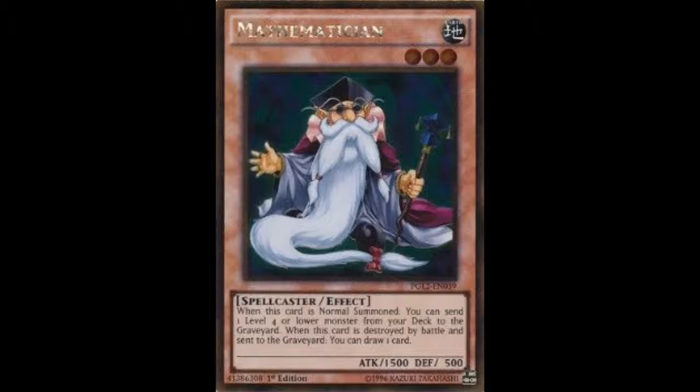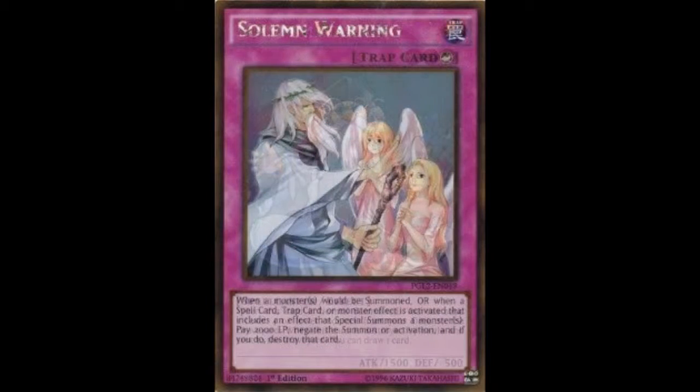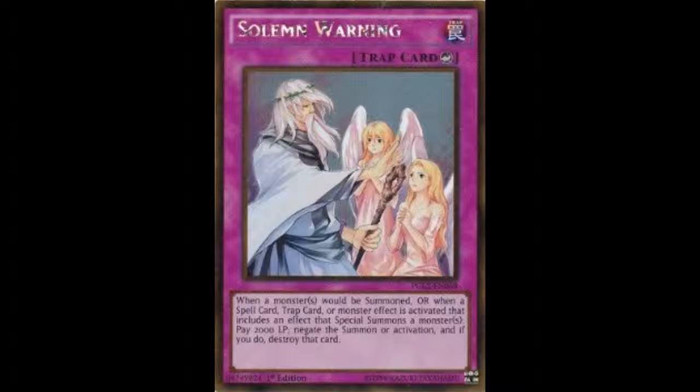There are some XYZ monsters like Number 101, Number 14, Number 21, Number 95, Stellarnova Alpha, and Galaxy-Eyes Dark Matter Dragon, which look great in gold. There's also a golden Pot of Duality, one of my favorite cards used in most of my decks — you look at the top three cards and choose the one you really want. And of course Raigeki, which I believe is one of the first legal printings — it's just the most overpowered card, it wipes your opponent out.